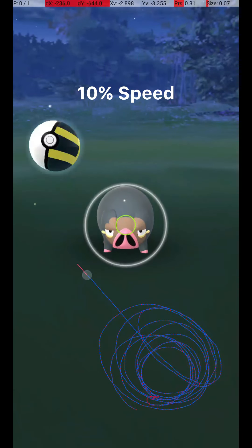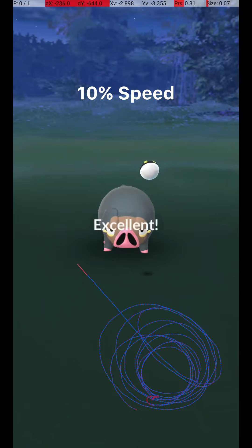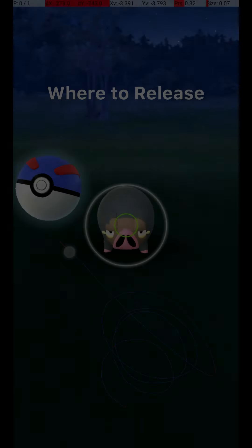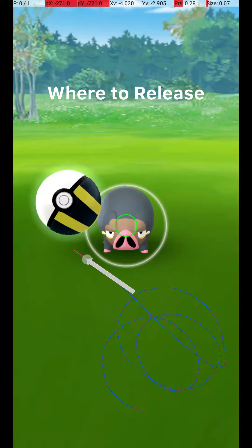LeChonk is one of the easier Pokémon to get an excellent throw on. There are many possible release points — its excellent circle is not too small, and the Pokémon is not very far away. With a 45-degree throw from bottom right, the ideal release point is close to the lower left of the gray circle, with a medium release speed. Here are some more examples of successful release points.